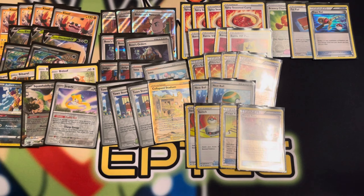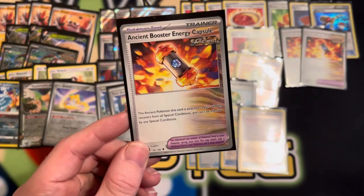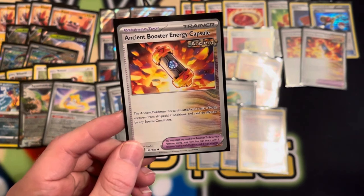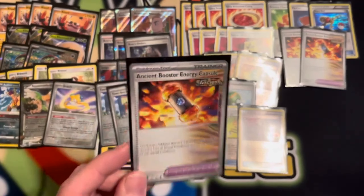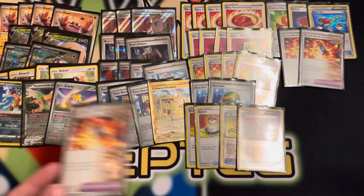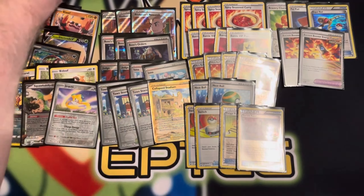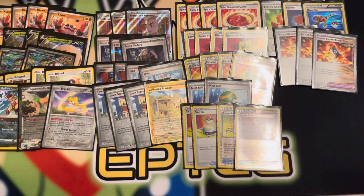Next up, we have three Booster Energy Capsule — the Ancient one. The Ancient Pokémon this card is attached to gets plus 60 HP and recovers from all special conditions and can't be affected by special conditions. You're more or less getting it to activate Brute Bonnet's effect, and then it becomes a nice 180 HP Pokémon sitting on your bench, which kind of eliminates a lot of bench hitting. That was my logic for going with Jirachi over Manaphy — the energy capsule giving Brute Bonnet more HP was a factor.